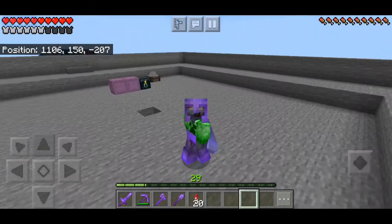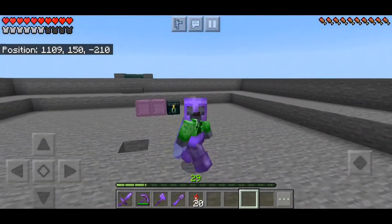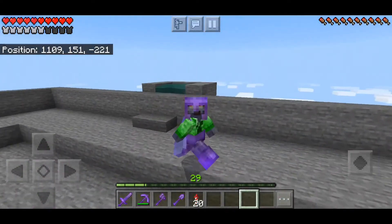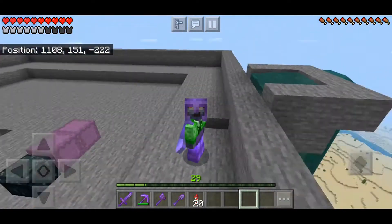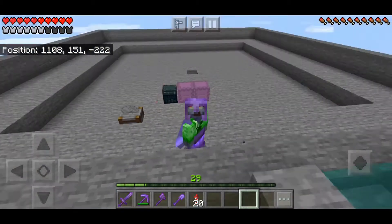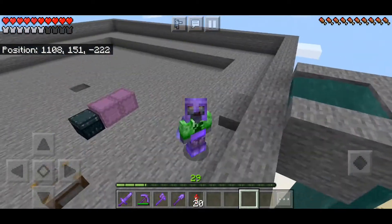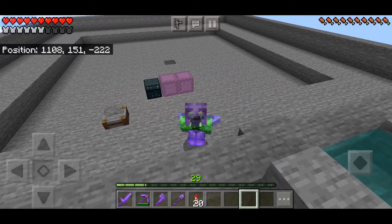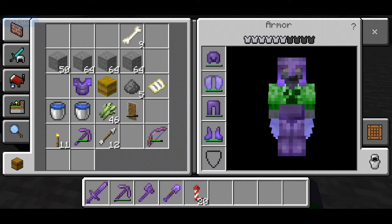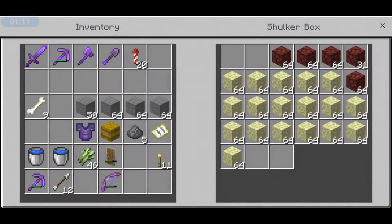I already have the very first layer of the creeper farm done — it's completely finished. I just need to put in some water. Eventually there will be more of this and I'll have all five layers of the creeper spawning platforms ready. I only have one problem: I'm really running out of stone. I have wood here for buttons and I have other things, but I have plans for this endstone so I don't want to use it.